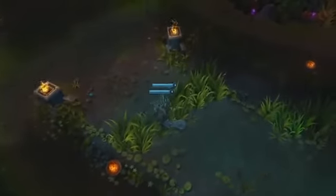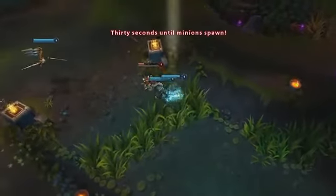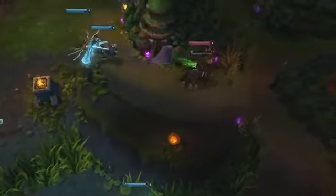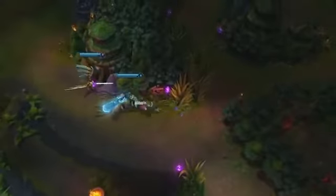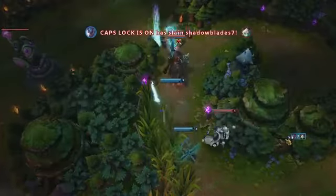At the start of every game, Focus can guarantee a critical hit as long as you don't attack any enemies on your way to the lane. This makes Ash particularly potent in a level 1 teamfight. Here, Ash uses Volley and the critical hit from Focus to instantly take out nearly half of Tristana's health and help secure first blood.